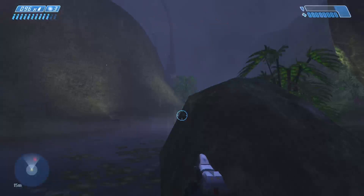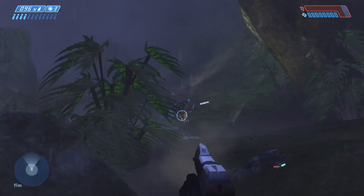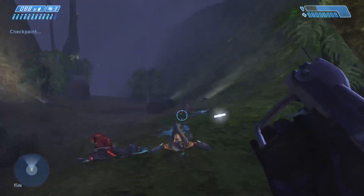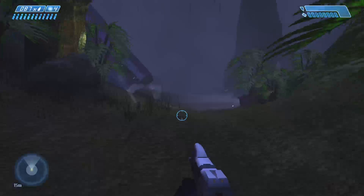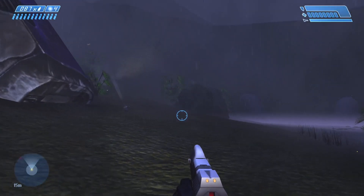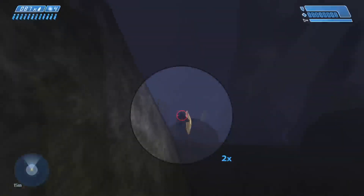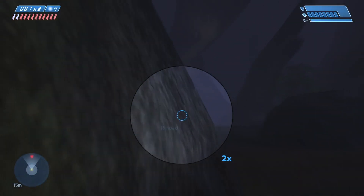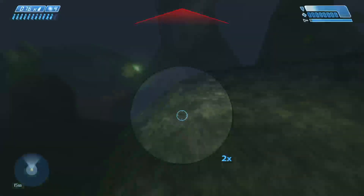Alright, we got these guys. We're going to do three round bursts — five pistols, I should say, not rifles. Sorry, misspoke. So we're going to drop the AR for that. Maybe I should stay in classic graphics, because it's easier to hit the Jackals' little weak points in classic graphics, I think.